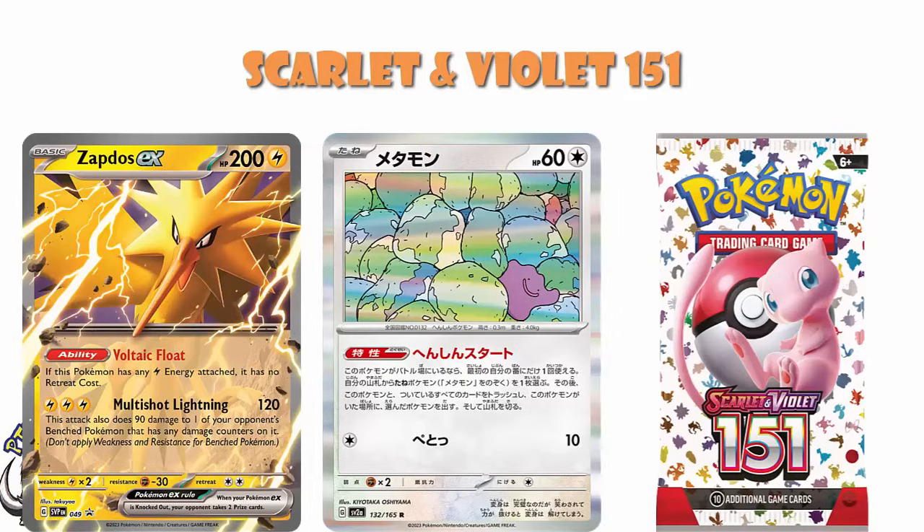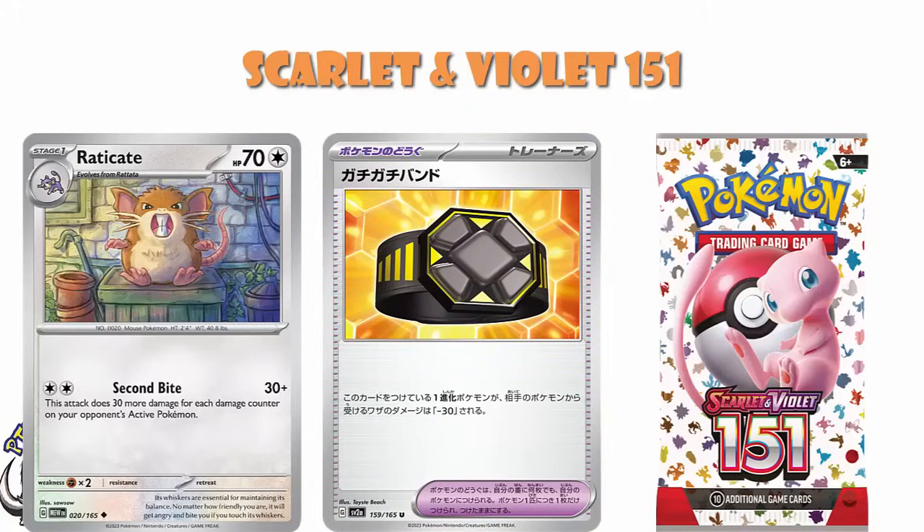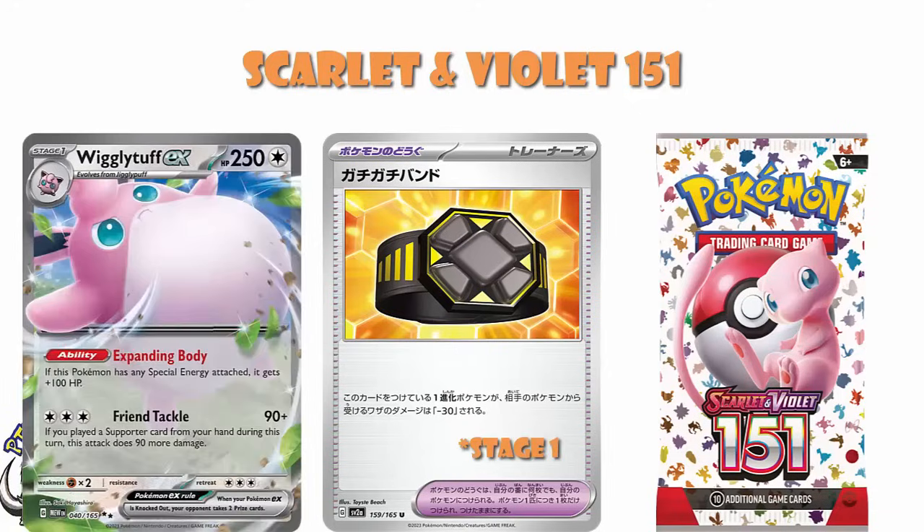This is a themed set, a bit of a gimmick set if you will, but it's actually full of legit playable cards. Gengar for two energy does 30 damage plus 30 more for each damage counter on your opponent's active — sure it's got low HP, but that's going to get KOs on a lot of stuff very quickly. We've got Heavy Baton, which takes 30 less damage on the stage two it's attached to. We've got Wigglytuff, who has 100 extra HP if you've got any special energy attached. It's just good card after good card. Some of these are legitimate full-on staples, and some are interesting ideas, but there is a ridiculous amount in here. I think it is a runaway victory for 151.